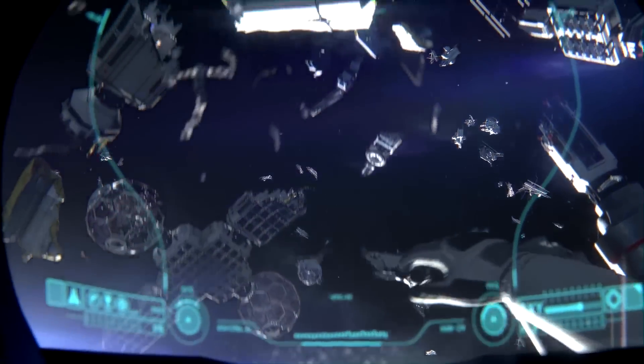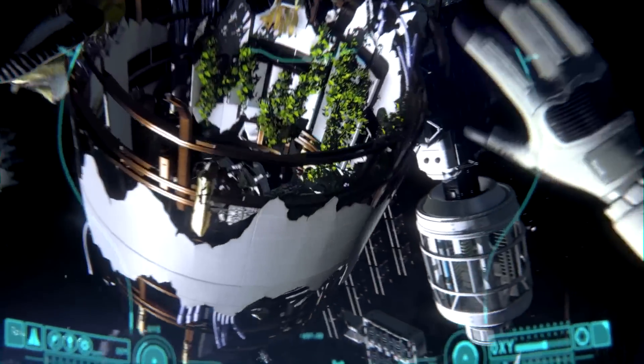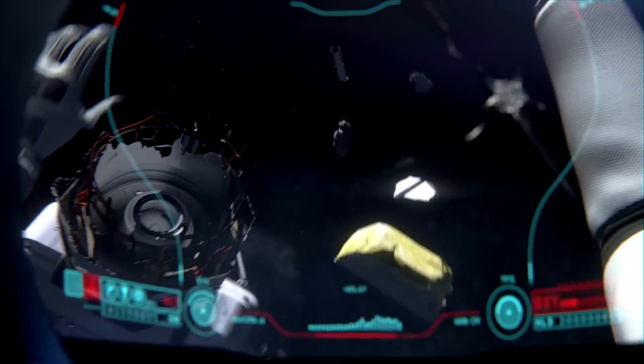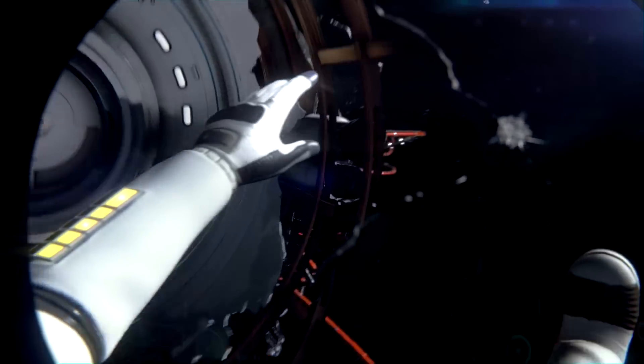Suffering from amnesia and a heavily damaged EVA suit, you must navigate the shattered remains of your space station to find resources to keep you alive just long enough to effect an escape to Earth.